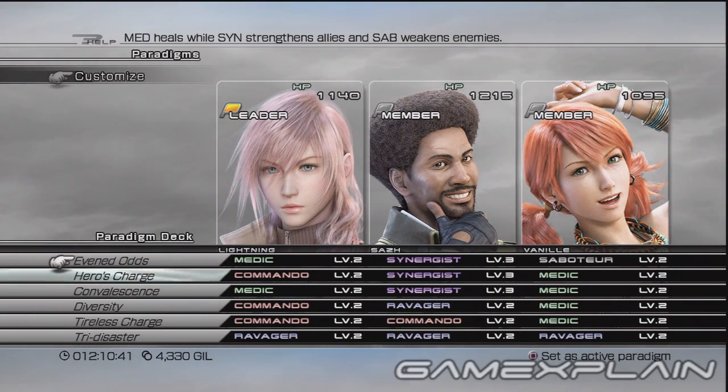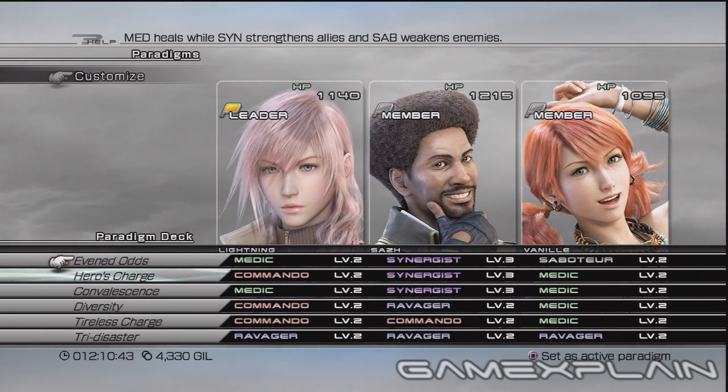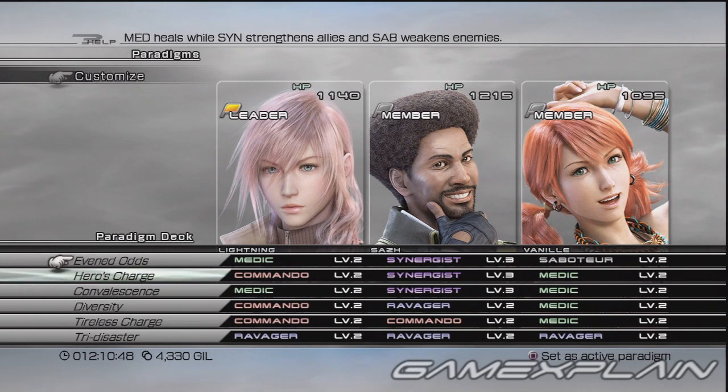It will help later on in the battle to have a Saboteur, so Even Odds should be present. Hero's Charge will be a quick way to recast Haste in the middle of the battle and keep managing your health while not abandoning the chain gauge. If this is your active paradigm, you'll be able to cast Haste at the beginning, as well as steer your party towards the right target.